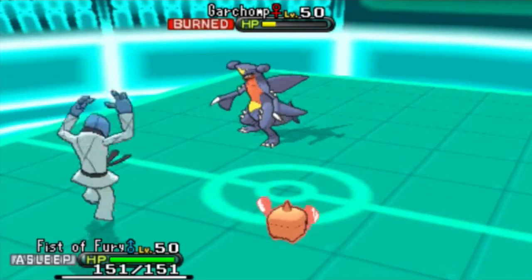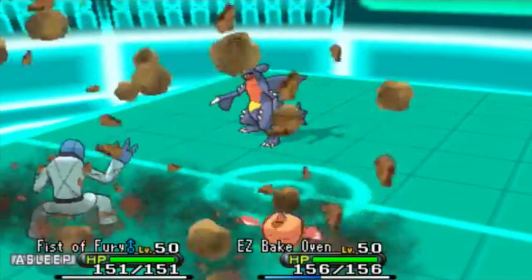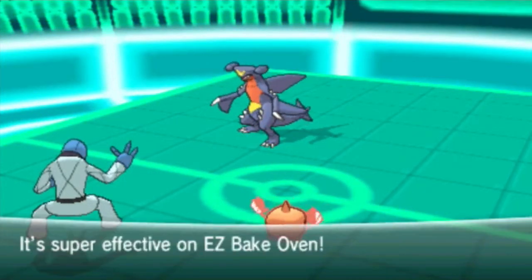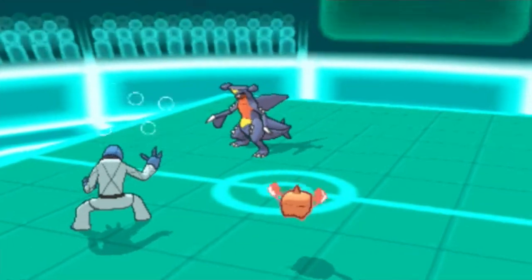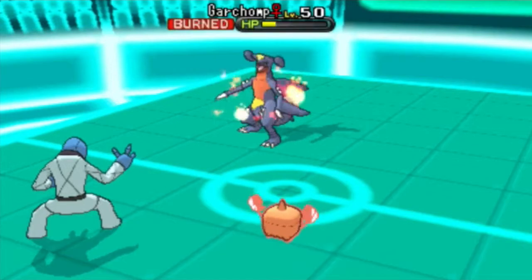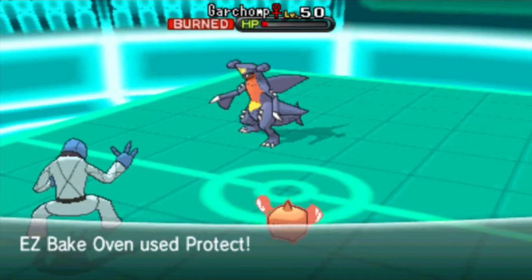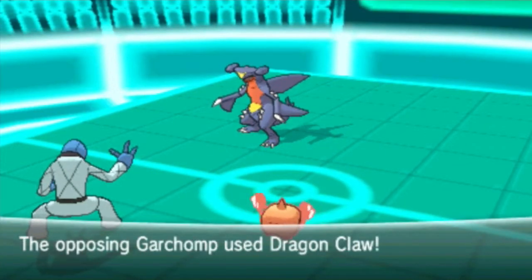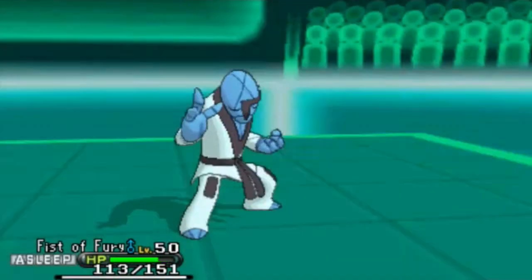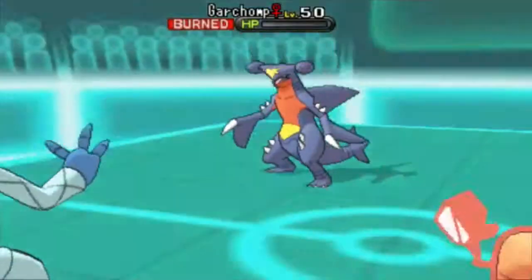Ashura doesn't forfeit and wants to play through it. His Garchomp goes for Rock Slide and it does flinch my Rotom. My Sock is still asleep so it's not doing anything this turn. But the burn is going to take care of Garchomp next turn anyway, so I just go for Protect with my Rotom-Heat. He can Dragon Claw my Sock, which isn't going to KO it. I wake up and get the Close Combat off, ending the game with a Close Combat instead of the burn.